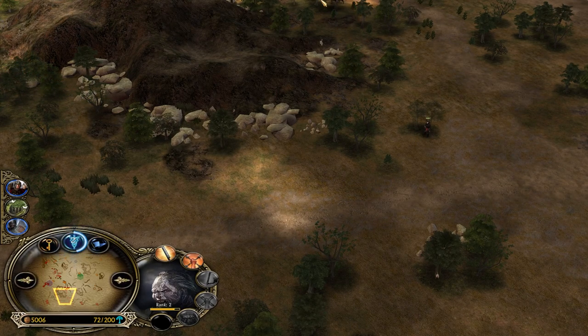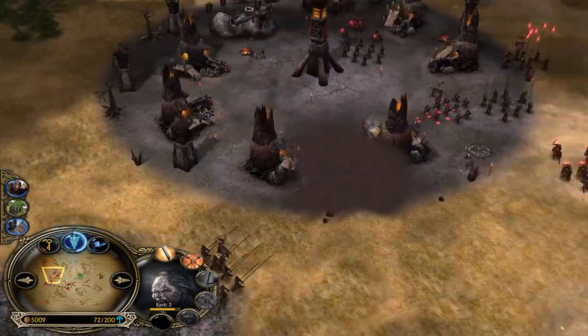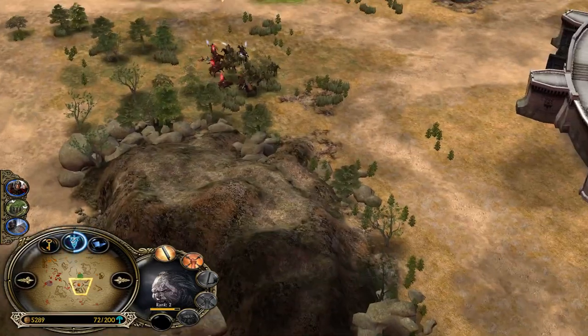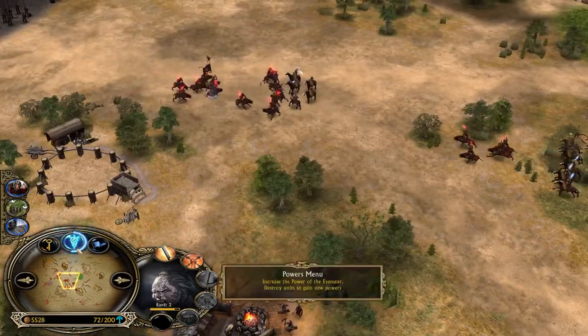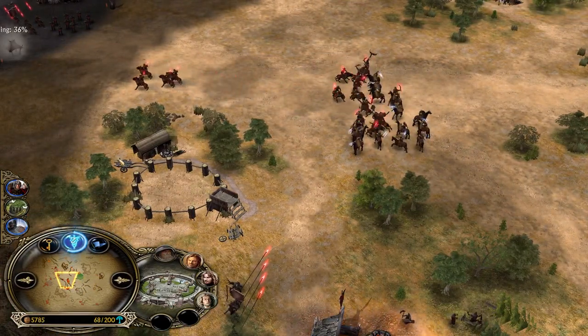That's why I'm saying the only win condition of Isengard is to pressure the enemy castle, and really fast. Otherwise you will have map control, but what does it matter if you can't snowball the lead into a quick victory? Gondor will get fed over time, collect more power points, eventually get the eagle summon unlocked, use the eagles to crash your lords, and fish more power points. That's going to happen if you can't finish him off.